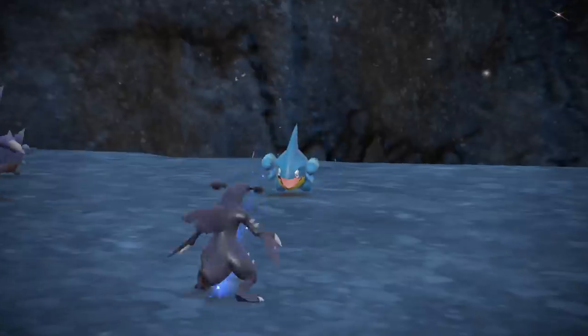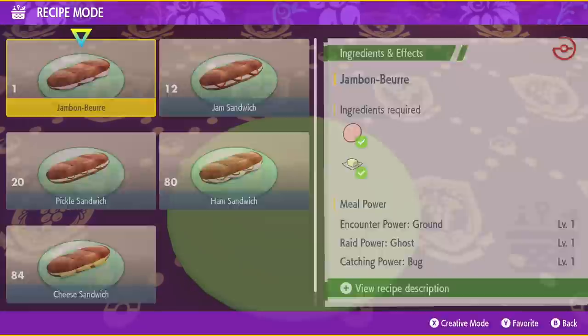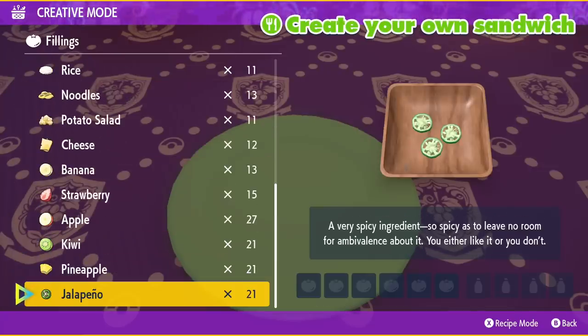Basically, there's an effective and simple way to make sandwiches. Going to a picnic set that you place down and choosing to make a sandwich opens up your default options. But at the bottom right, you can see creative mode — when you press that, you can use all the ingredients you've currently got stored up and pick from them.